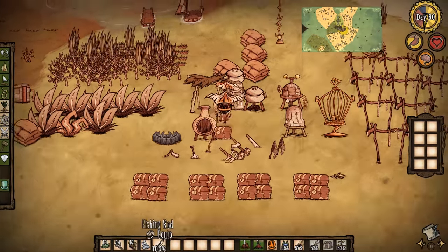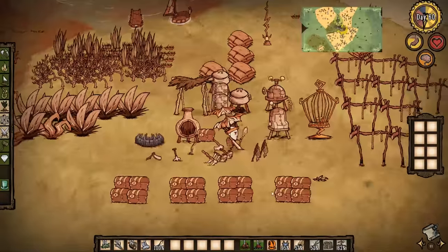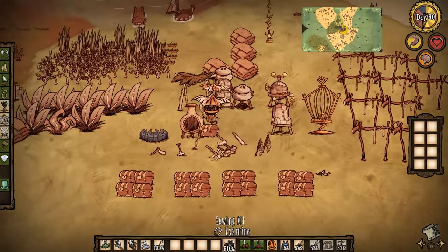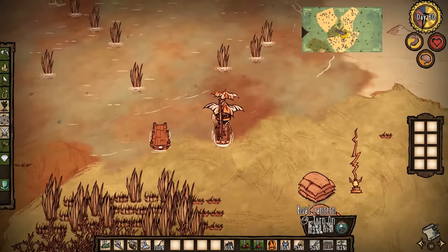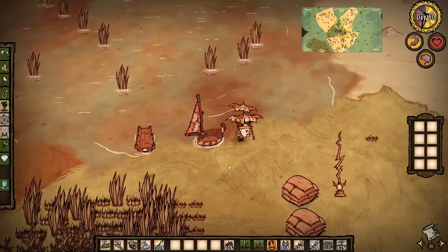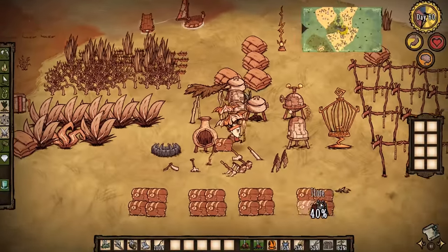What we need is a fishing rod so we can get stuff. We have our chilled amulet, so we're good to go. Now it's time to explore - actually maybe I should fix the sail. Yeah, I'll need to fix this sail. I plan on spending a couple days out at least, so it's going to be good to have a full sail.